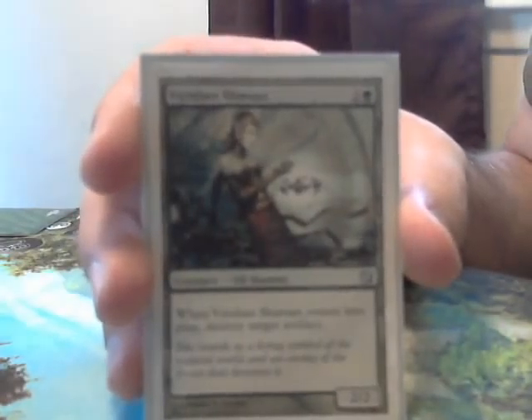Green is the color of destruction — namely artifact and enchantment destruction. First off there's Viridian Shaman — a 3-cost 2/2 that whenever she comes into play, you get to destroy target artifact. Next we have Viridian Corruptor — a 3-cost 2/2 with infect that whenever she comes into play, you get to destroy target artifact. Redundancy is awesome in commander.